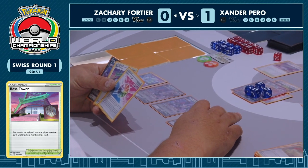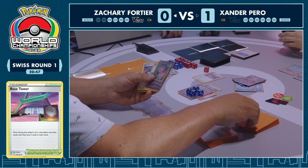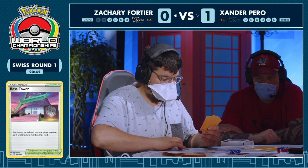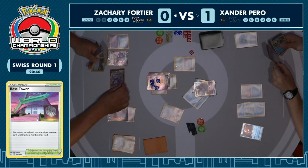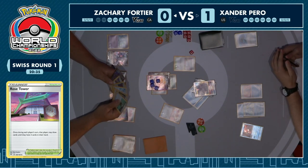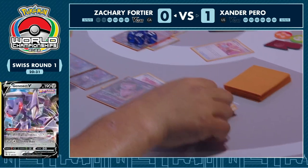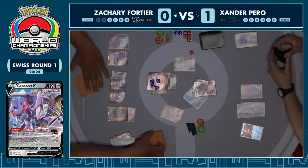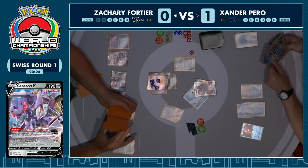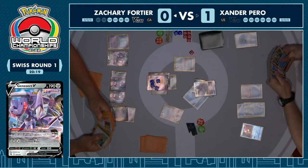Xander doesn't play Rare Candy, so there's no immediate Inteleon response attack option. In fact taking a KO on this Palkia just removes all threats from Xander's board for an entire turn — if Xander is four prizes to zero down at that stage, you'd have to think he scoops to go to game three, because a draw in round one of day one when you need two or fewer losses can be devastating. Zachary's going to do some drawing — a couple of Genesects to help get there, Echoing Horn, Double Turbo Energy, Quick Balls to empty the hand for more Genesect draws. His Rose Tower really wasn't too helpful.